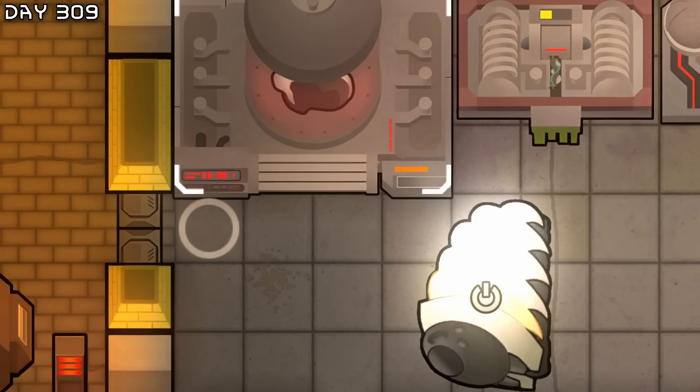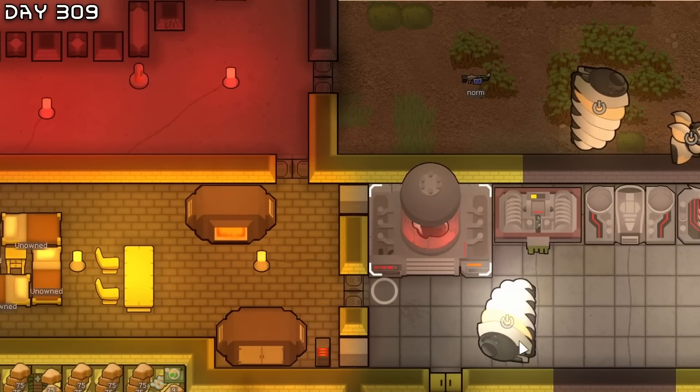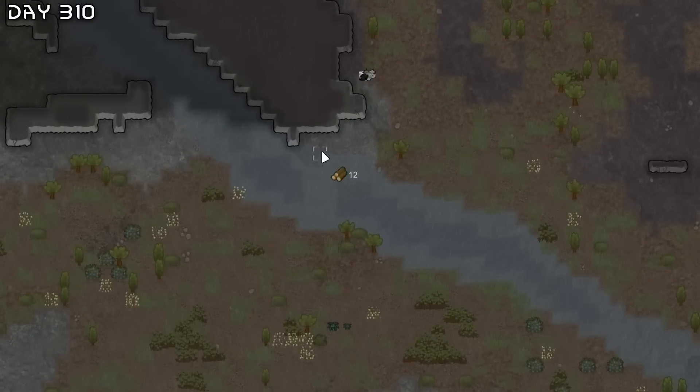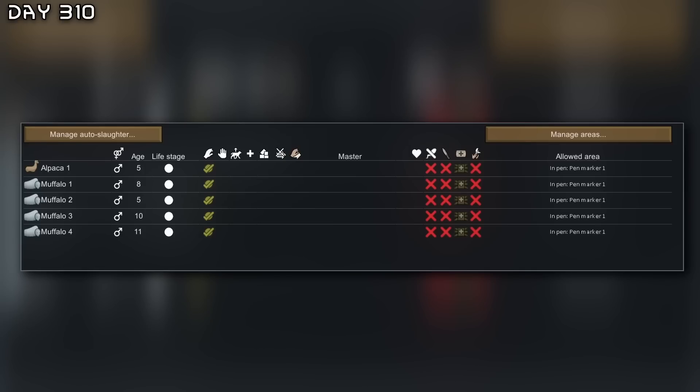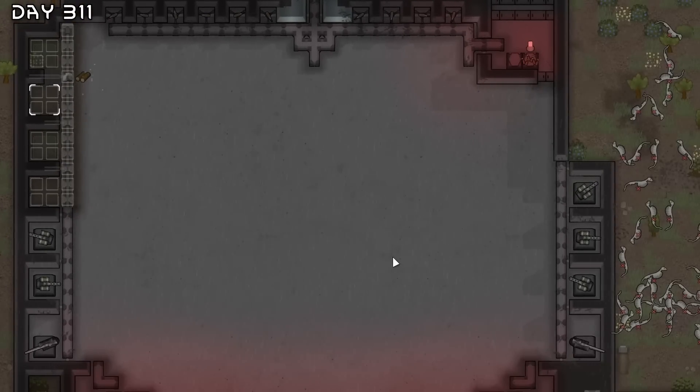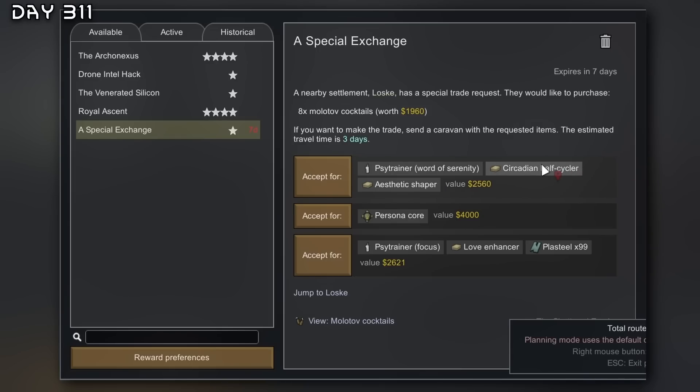I should also make bridges all across the river here. We have one alpaca and four mufalos, and we're constructing four more auto cannon turrets to deal with the opposition. I also have a settlement that wants to buy eight molotov cocktails — I'm not sure if I should do that. I'm going to research foam turrets and everything else here.